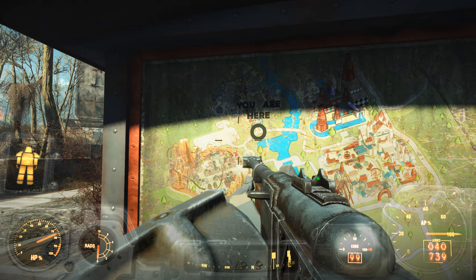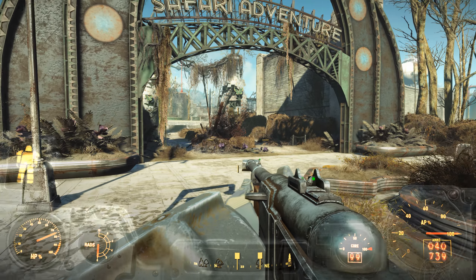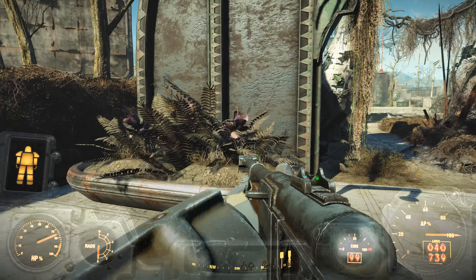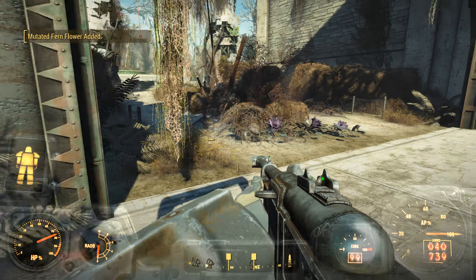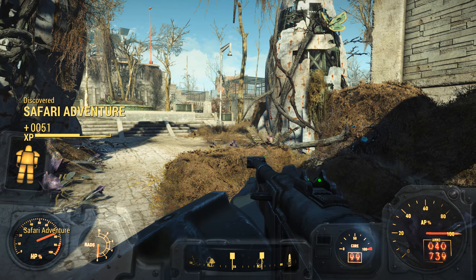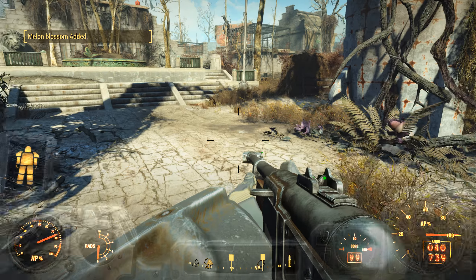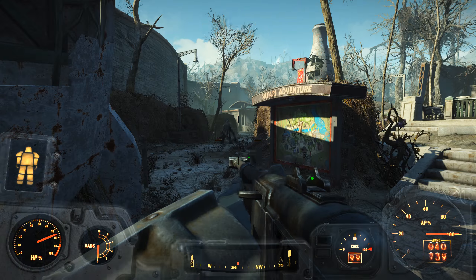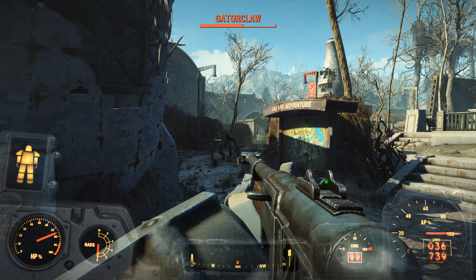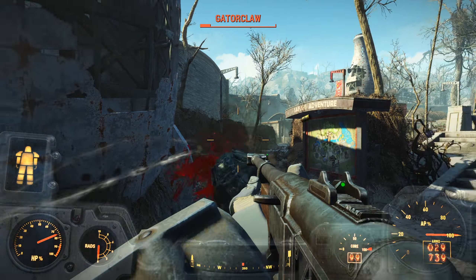Alright, so now we're here and this is the Safari Adventure — that's going to be nice. Whoa, what's going on here? Oh, it's going to be super mutants, isn't it? Mutated fern. Yeah, there's something big walking around. Explosions going on. Gator claw! Wow, he's trying to avoid my shots.